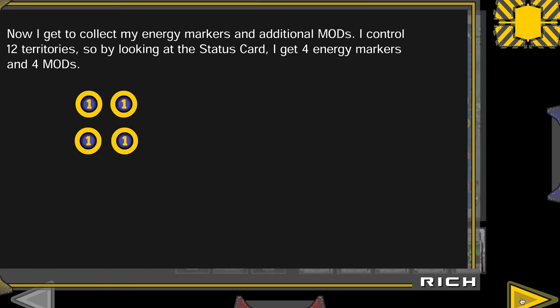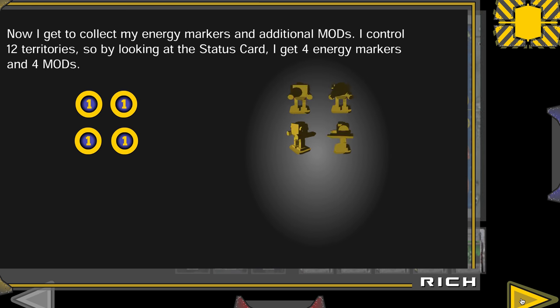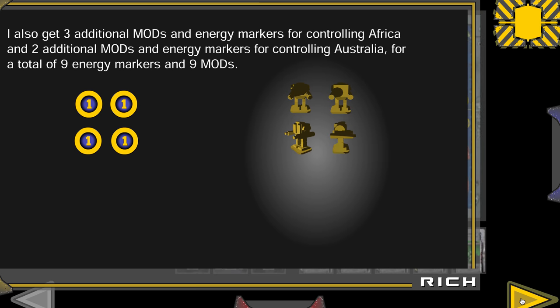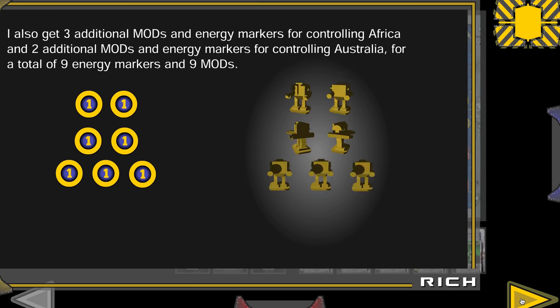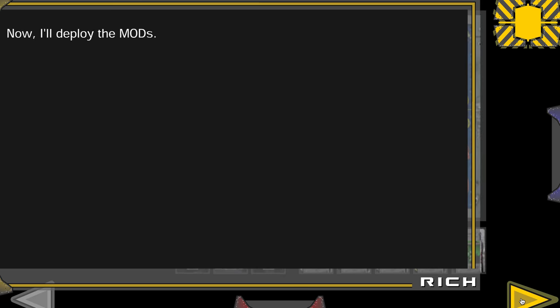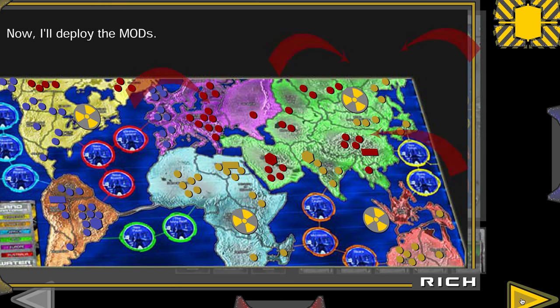Now I get to collect my energy markers and additional MODs. I control 12 territories, so by looking at the status card I get four energy markers and four MODs. I also get three additional for controlling Africa and Australia. Who let that guy get all that stuff to start?